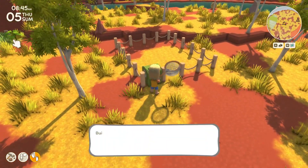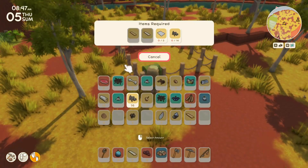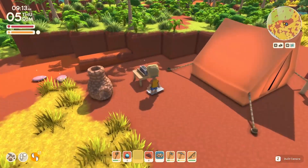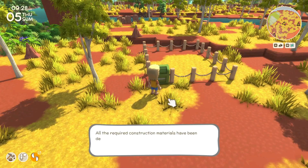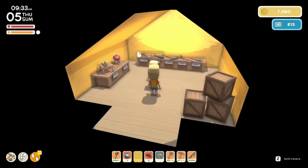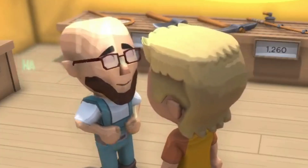Before we knew it, John liked us enough where he wanted to stay on the island, and we were able to quickly put together all the materials so we could build his general goods store. We just needed a couple more tin sheets, and we were on our way. It was a success — it would be constructed shortly.